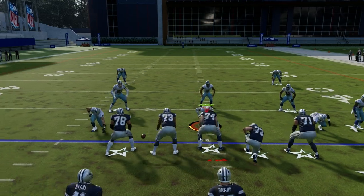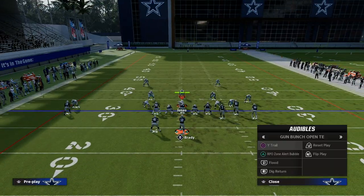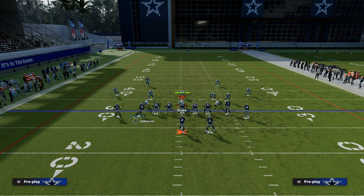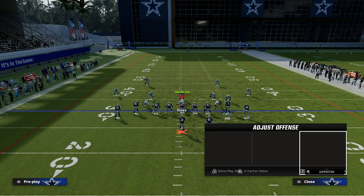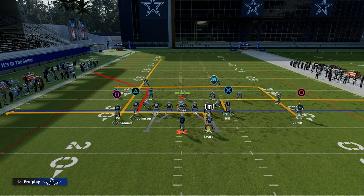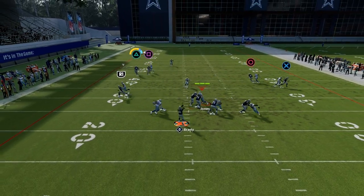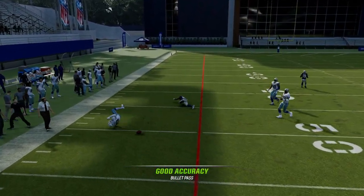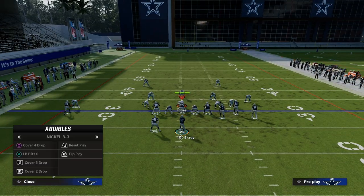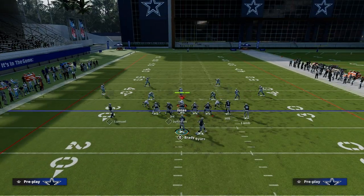If we were on the other hash mark, you would basically want to flip everything. The beauty of bench is it's a symmetrical play. So if we're on the left hash mark, streak the left-side receiver, out route the tight end, in route the running back, and take CeeDee Lamb on the smart-routed in route or post route and motion him outside. You're able to beat both man and zone coverage. Sometimes there are flukes in Madden, of course, but by and large this has been a really good concept all year.